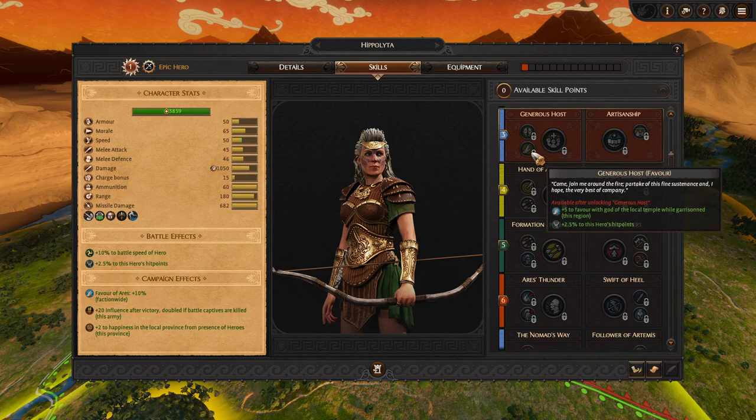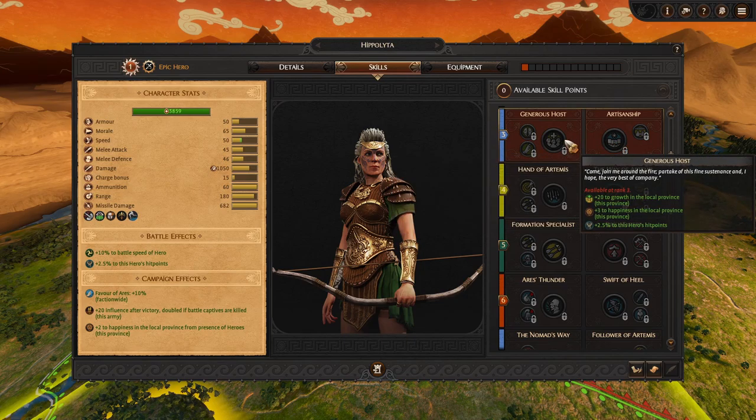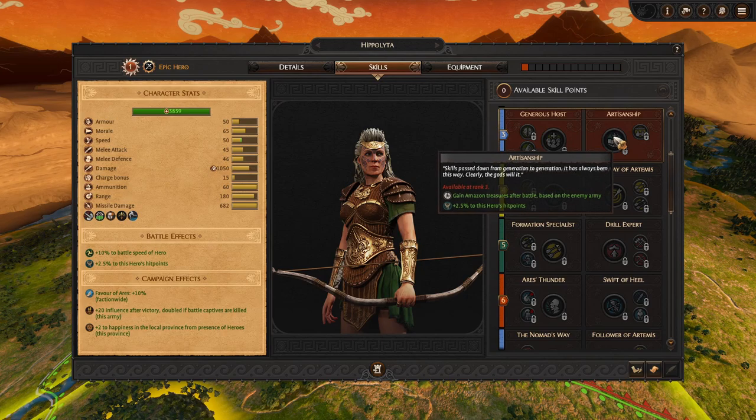Or you can have plus 5 favors with the gods of the local temple when garrisoned, which will slow down the decay — 10 points per turn. On the other side, we have Artisanship, which gains Amazon treasures after battle based on how strong the enemy army is. This is quite nice, as it will help you build your settlement up and directly impact how your campaign progresses, since Amazon treasures is your faction unique resource. I would probably opt for this version.